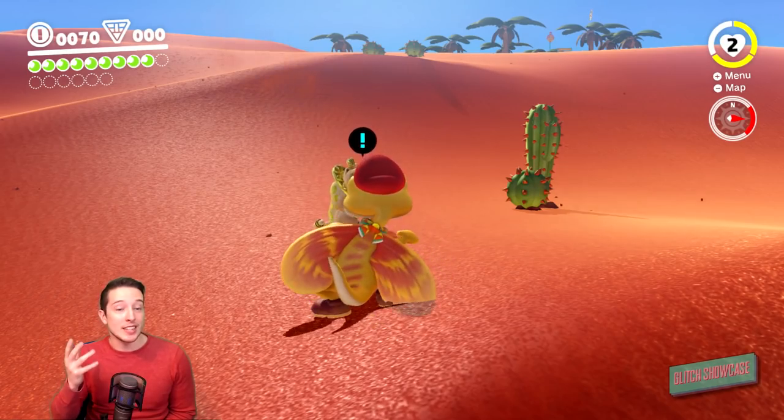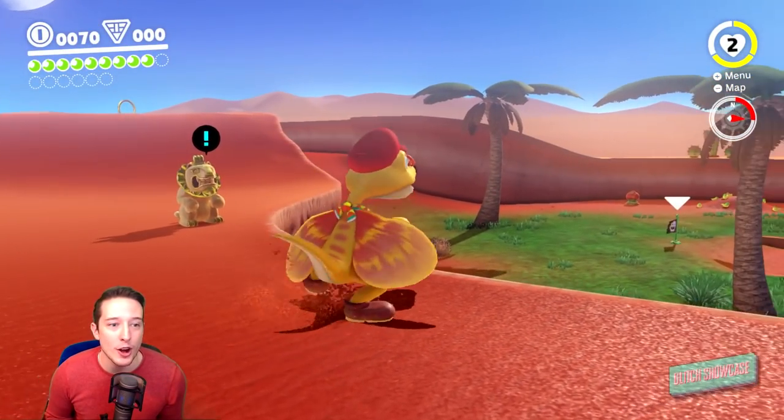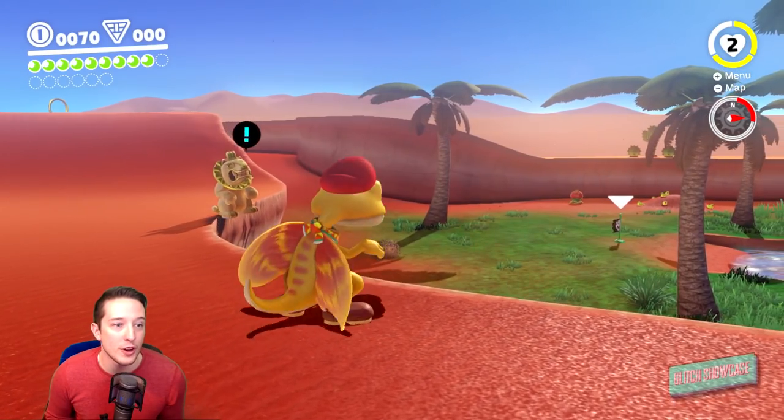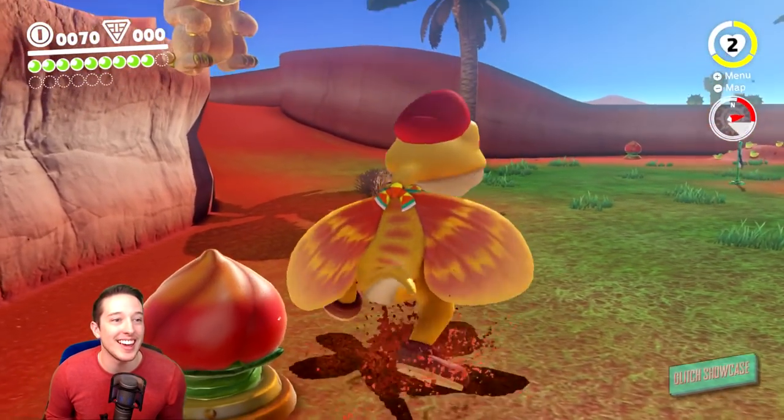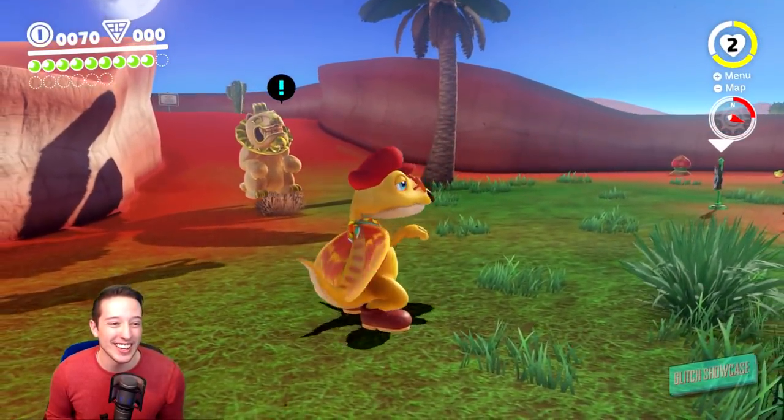If he runs into something, he will simply change directions. Now, here we come to a cliff — I don't know if he will fall or if he will float in midair. Let's see. He slowly descends to the earth like he's floating, man. That's so cool and so weird too.